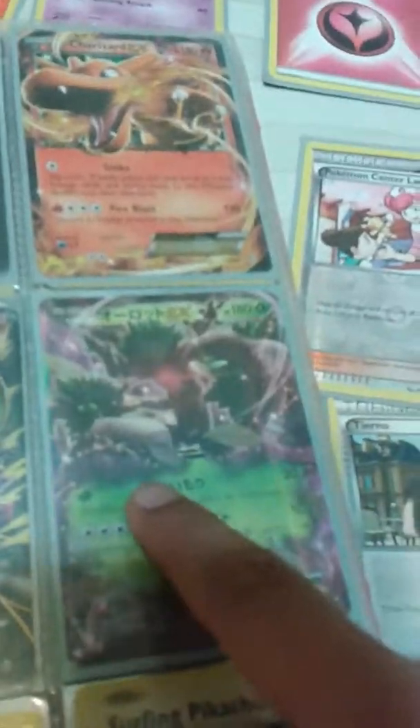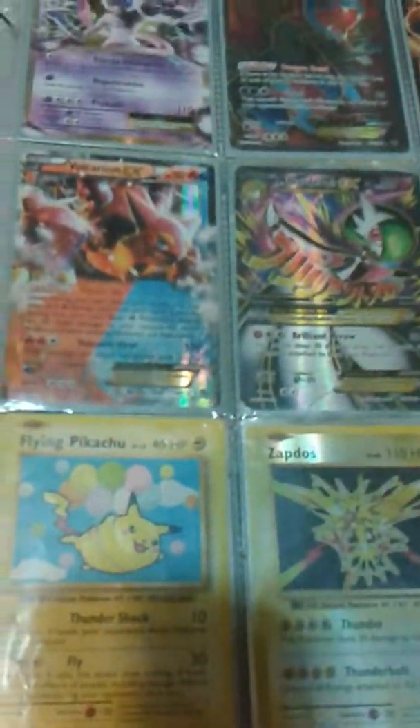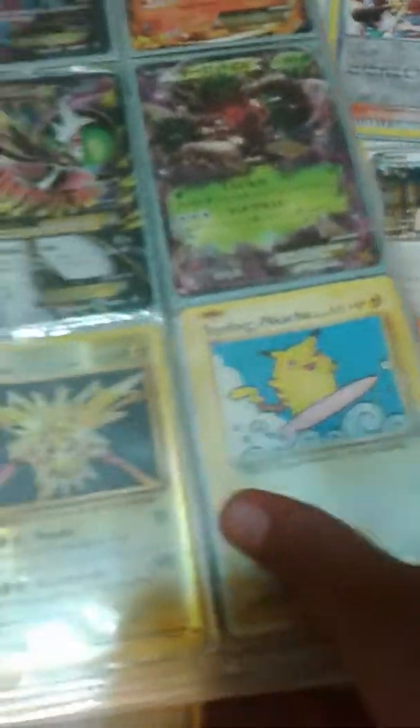Hydragon, Charizard, Volcanion, Mega Gardevoir EX Full Art, and that's a Japanese Trevent EX, Flying Pikachu — apparently a Shaker Rare — Zapdos Hollow, and Surfing Pikachu.